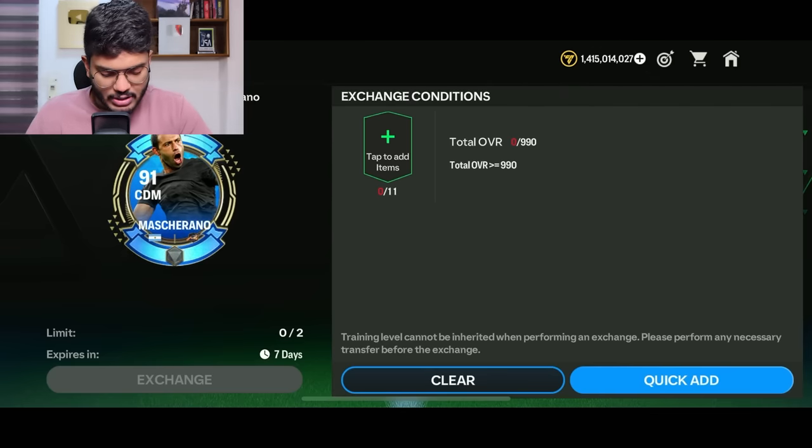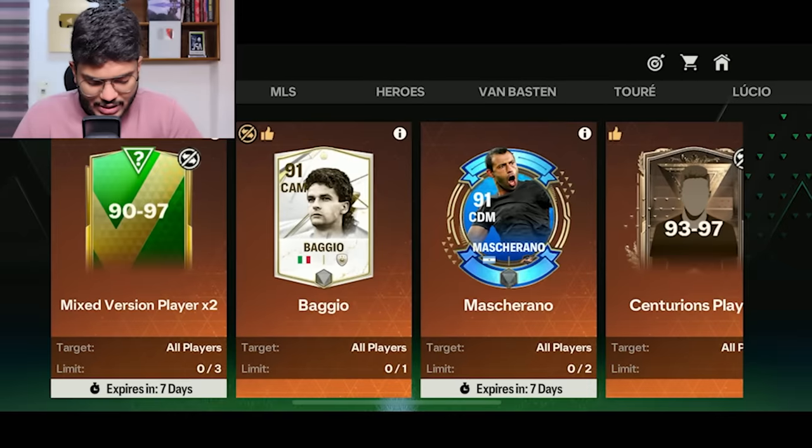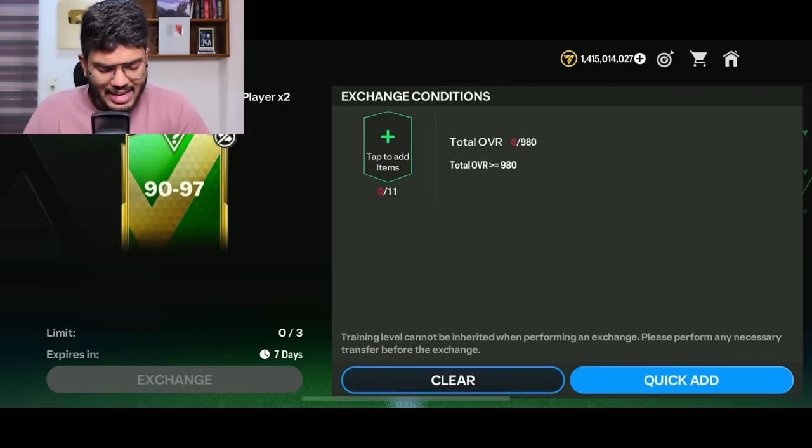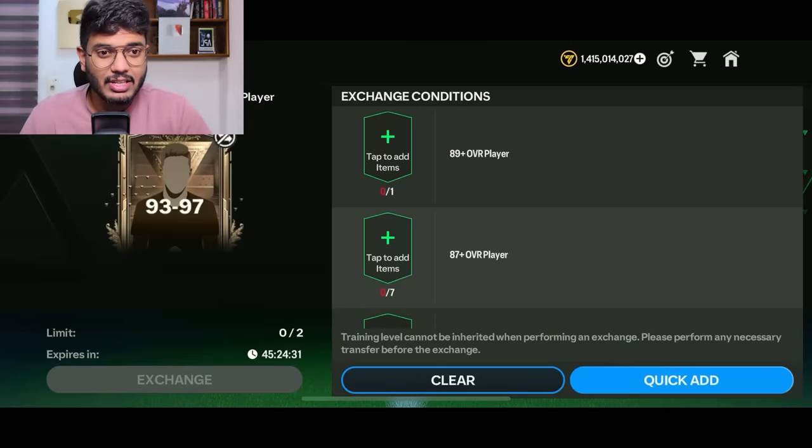You can exchange for Mascherano - you need a total of 990 rating, putting in 11 players. That means you can put 10 90-rated players and 1 91-rated player to claim one Mascherano. I'd suggest using untradable cards. The next exchange is 90 to 97, costing one 89-rated and one 90-rated player per exchange, which I think is decent value.